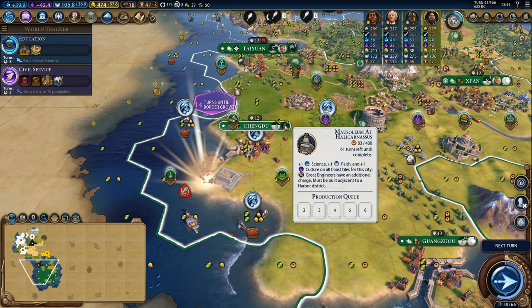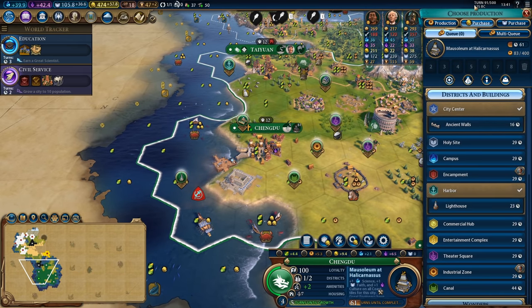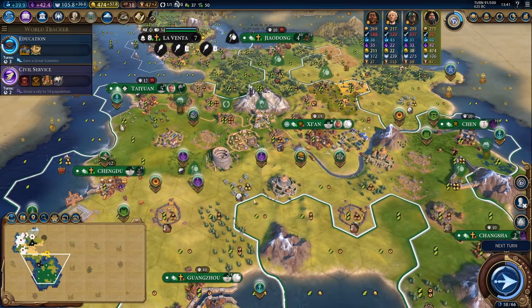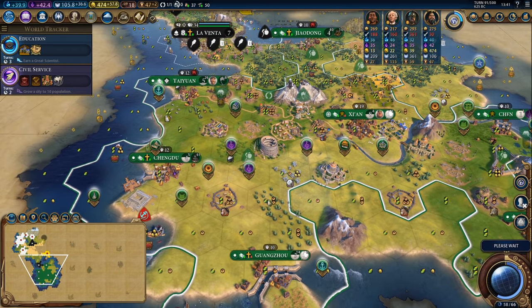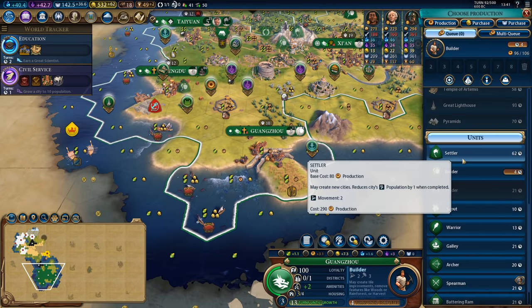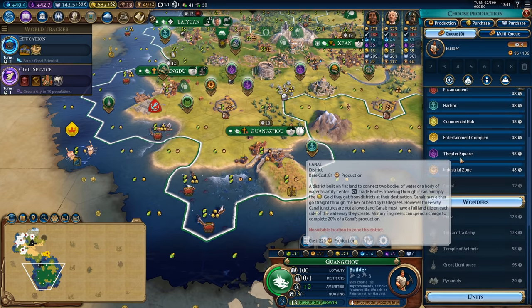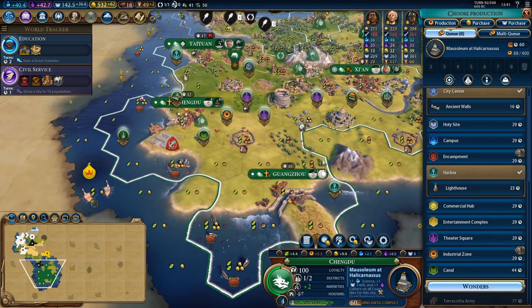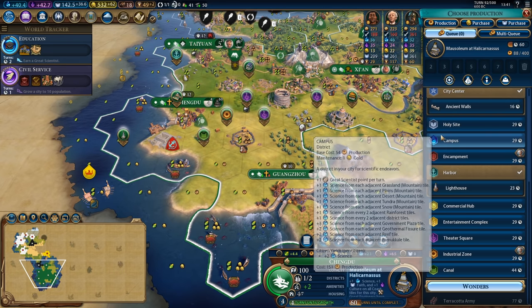Time to start feeding builders into the Mausoleum. I'm tempted to purchase the lighthouse in here but I think just feeding builders in is fine for now. I'm actually building builders so fast in my capital that Guangzhou can't finish a builder because its production is so low, so I think I'm just going to put that to bed and switch to something else.